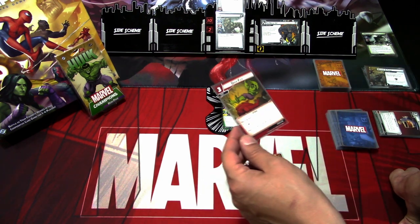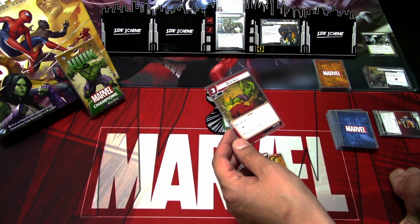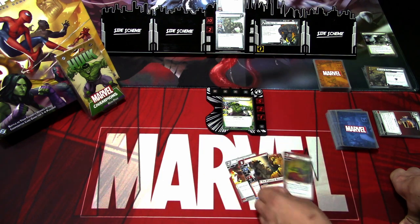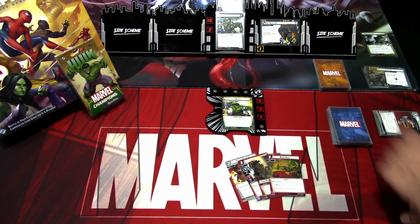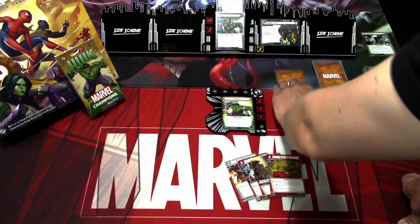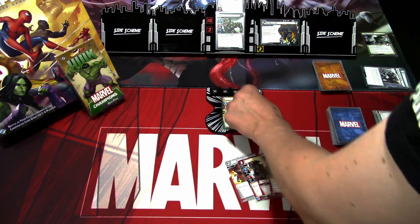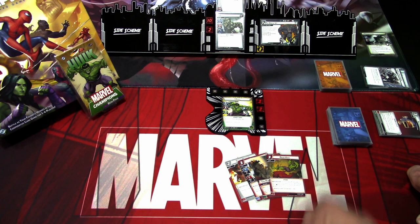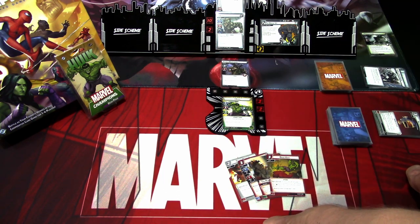Drop Kick is a three-cost event with hero action attack: deal four damage to an enemy. If you paid for this card using only strength resources, stun the enemy and draw a card. That's quite powerful. That is the hero phase. Villain phase: we add one threat, Rhino attacks, it's four plus zero — we take four damage. We are down to four health. I think we need to go to Bruce Banner mode next turn and heal up. Encounter card is a Hydro Mercenary — we need to definitely kill that off.